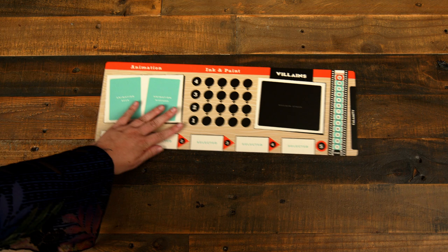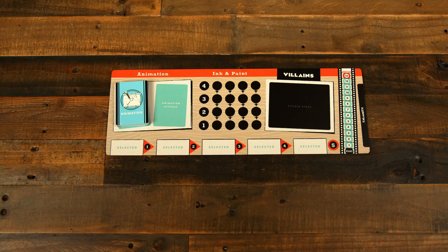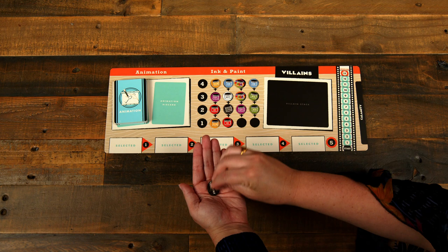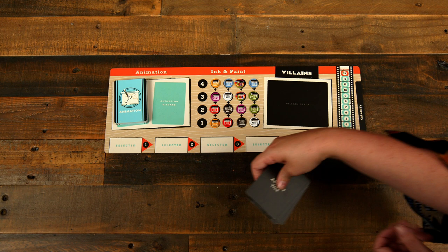Next, set the studio board in the middle of the play space. Shuffle the animation cards, deal three cards to each player, and set the remainder in the face-down draw deck on the left side of the board. Shuffle the paint tokens face-down and randomly distribute them face-up onto the 16 ink and paint slots on the board. Place the deadline token on the start space of the deadline track. Take the five action tiles, give them a shuffle, and place one face-up on each of the action spaces on the board, labeled one through five.